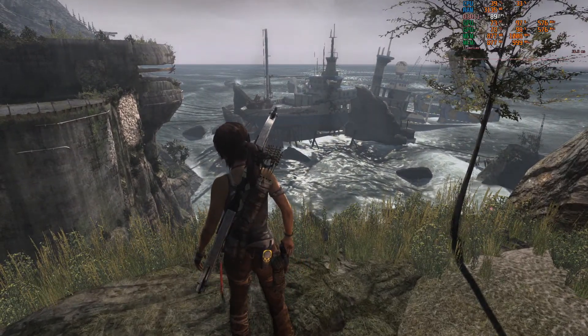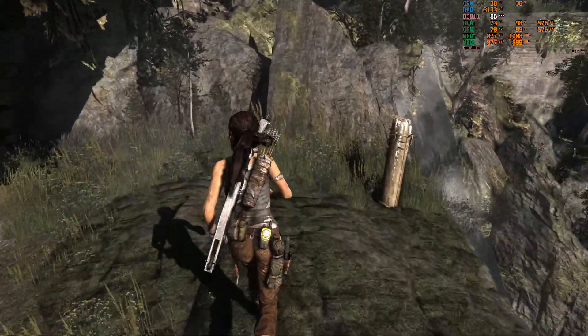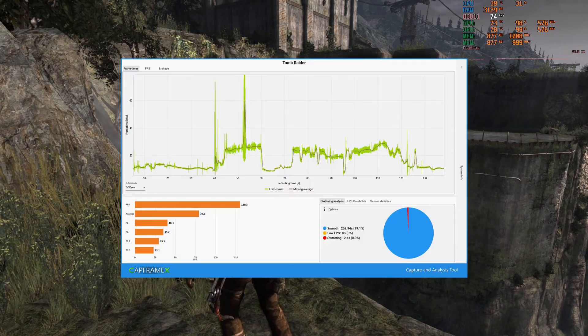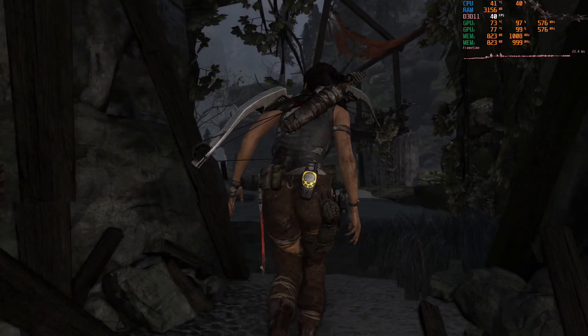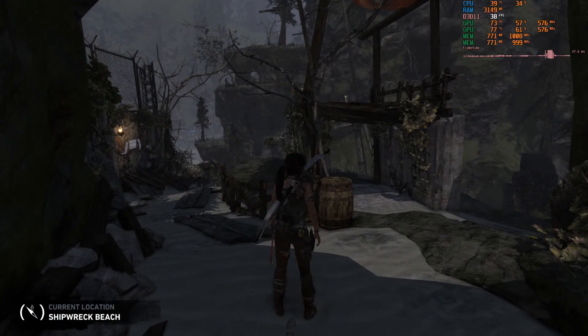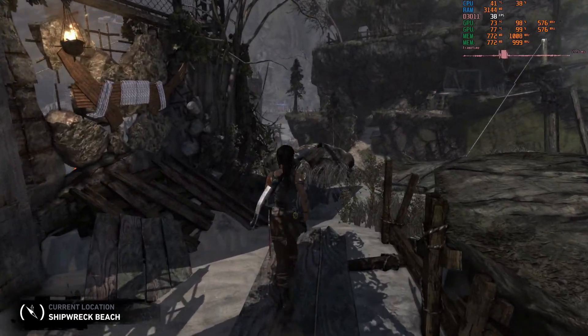Tomb Raider did pretty well overall — we had an average FPS of 79, however lows were 35 and 23. There was a bit of stutter but I'm pretty sure it was not SLI-related; it was more likely VRAM. This section of the frame time graph correlates with a portion of the capture where it really stood out, but overall gameplay was really good. The FPS did vary quite a bit depending on what was being displayed on screen.